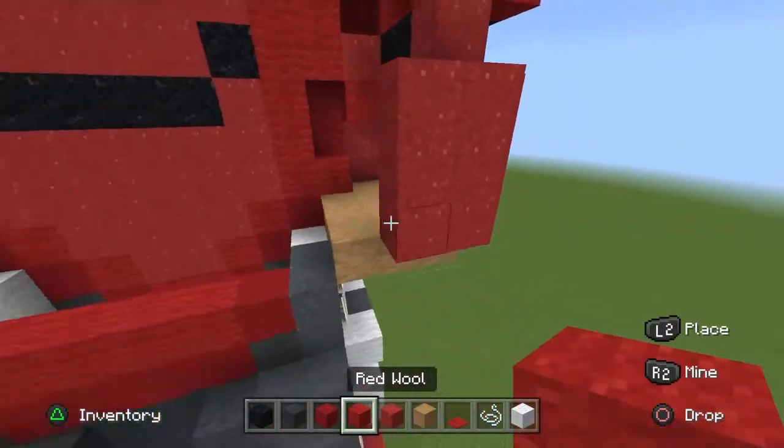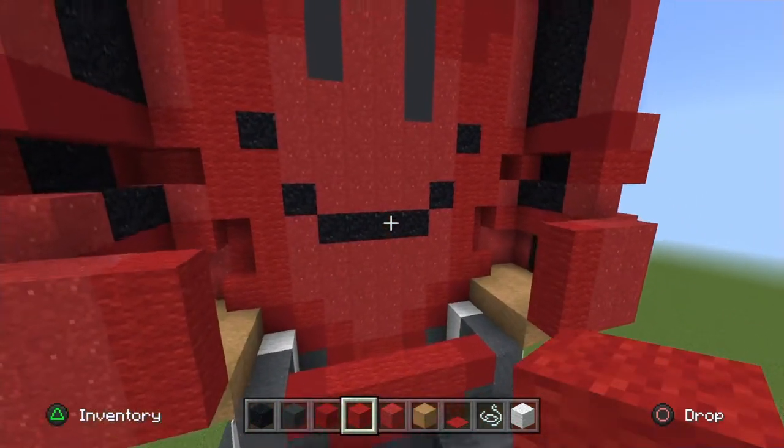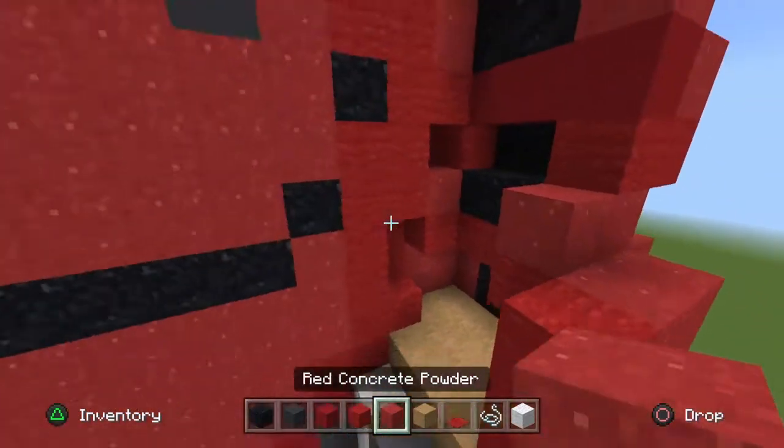Going in towards the body, do a full column of three red wool. Place one placement block behind the red powder and then place the red powder on top of the placement block.